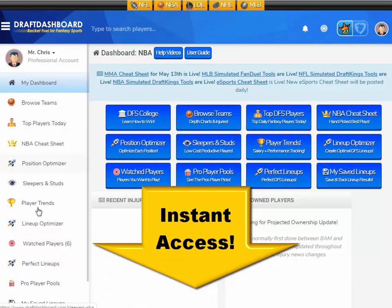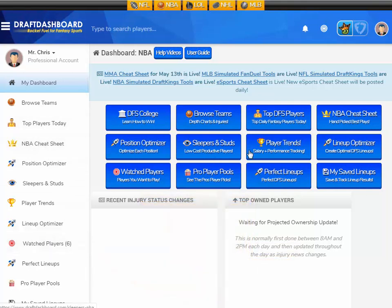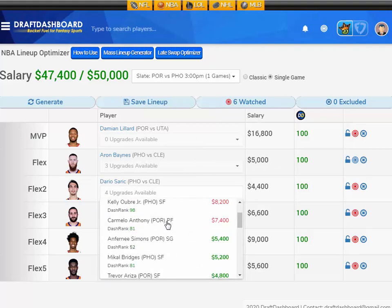If you want to try all these daily fantasy tools for yourself, click the link in the description below this video or just go to DraftDashboard.com. You can use our DFS lineup optimizer to build quality lineups using our picks and your own custom player pool. Click the link in the description and try all these daily fantasy tools right now.